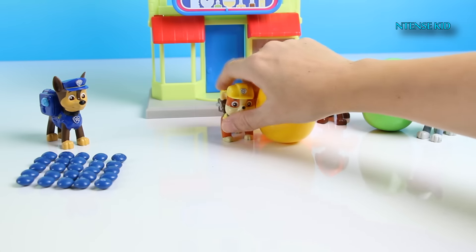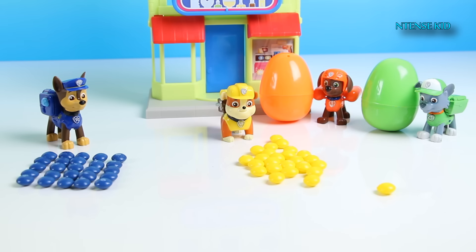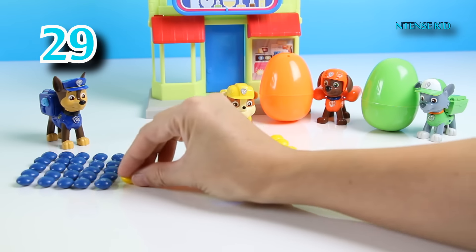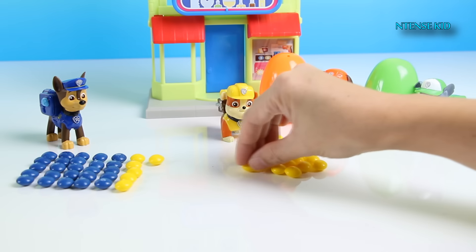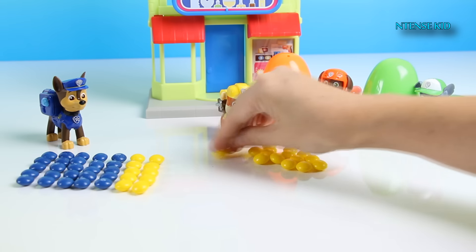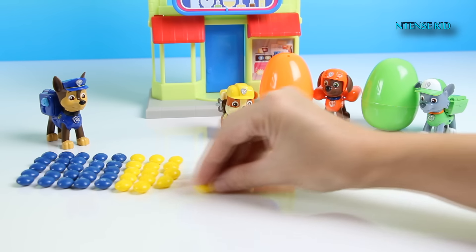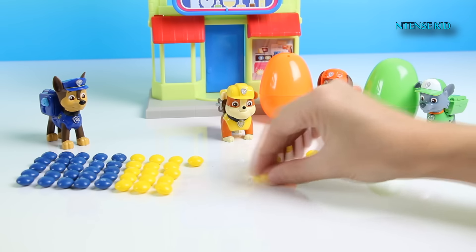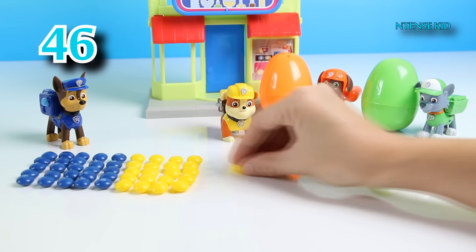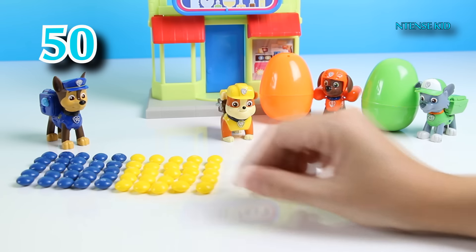Who's next? It's Rubble on the double! Let's add to the blue Skittles — let's count all these yellow Skittles: 26, 27, 28, 29, 30, 31, 32, 33, 34, 35, 36, 37, 38, 39, 40, 41, 42, 43, 44, 45, 46, 47, 48, 49, 50. 50 Skittles!